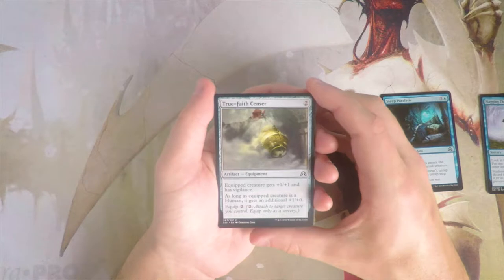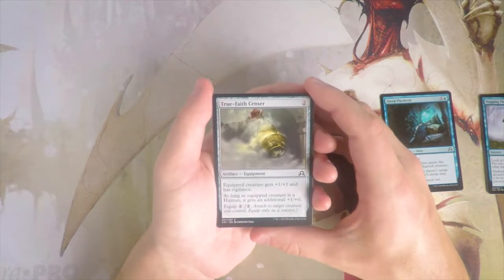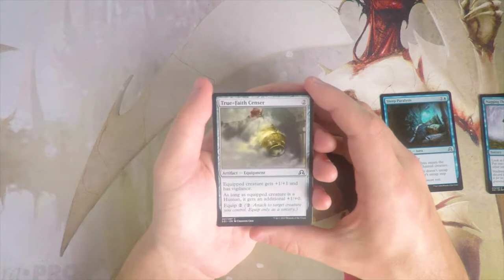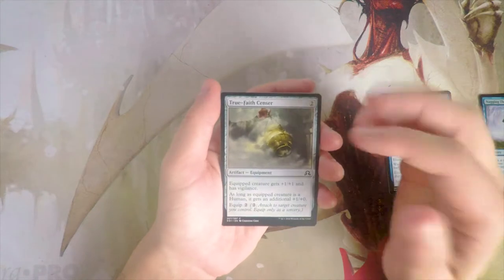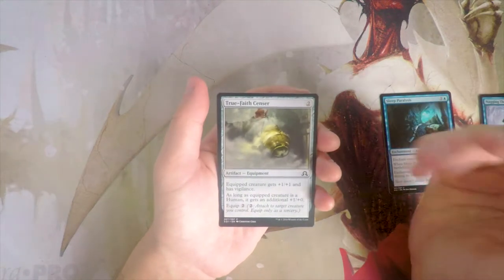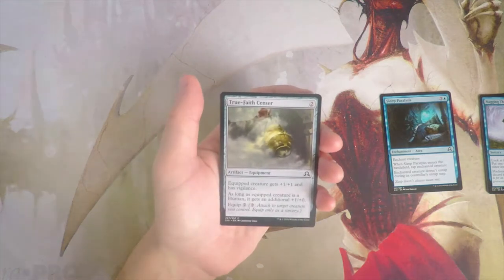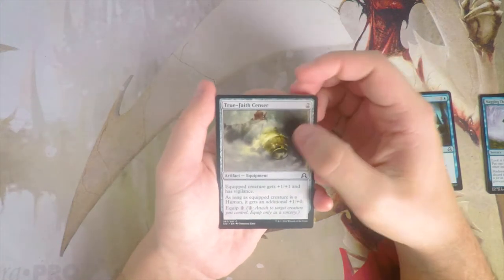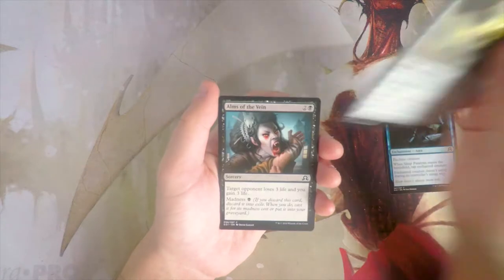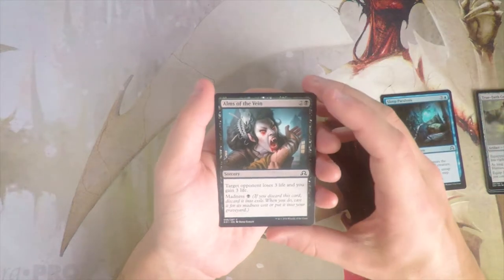True Faith Censer — two mana artifact, equip for two. The equipped creature gets plus one plus one and has vigilance. As long as the equipped creature is a Human, it gets an additional plus one plus zero. This is your basic equipment — fine. It's at its best in a Humans deck, but really if you're short on playables it's the kind of card you'd pick up since it sticks around even if the creature is removed. Not bad, but not that good either.